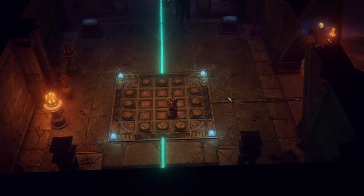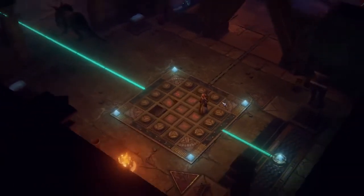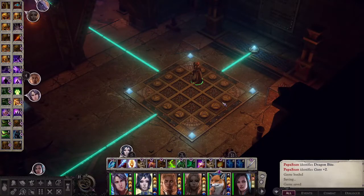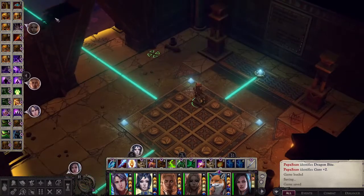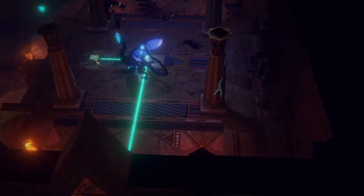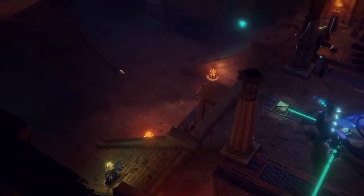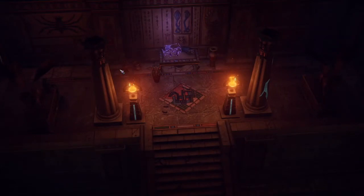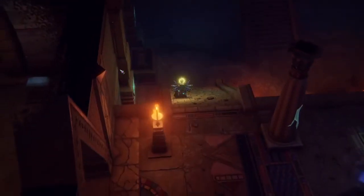Once that happens, you'll get a little cut scene to indicate that you've done the puzzle correctly. As you can see, they're flipping over, and now we've got that blue line lit up — so that means we've solved the puzzle correctly. We're going to want to run over here and hit that little tab now that it's powered up, and a chest appears that was magically hidden previously.